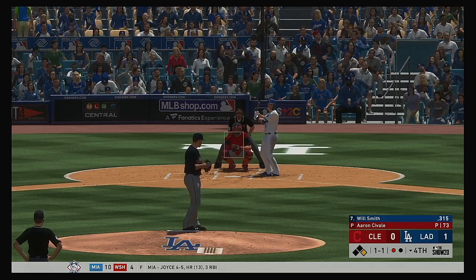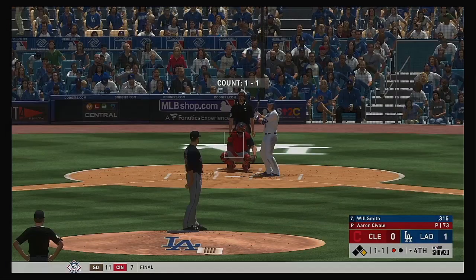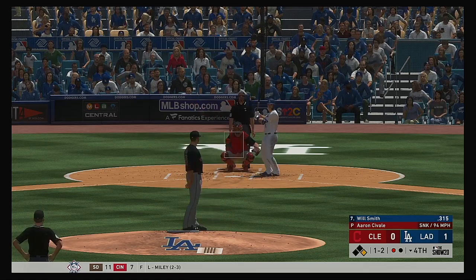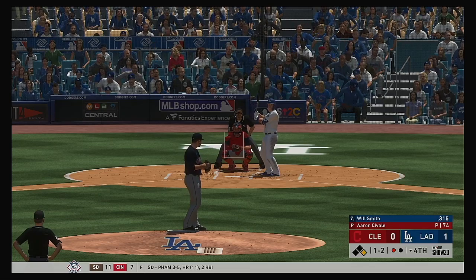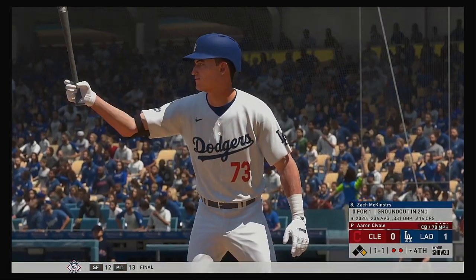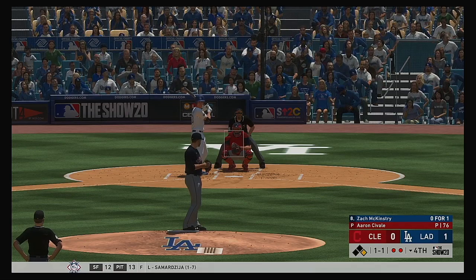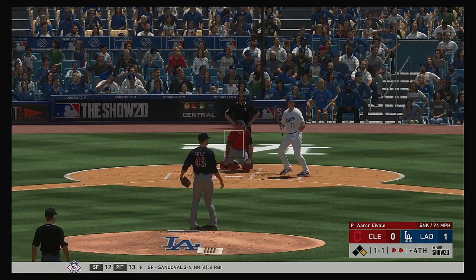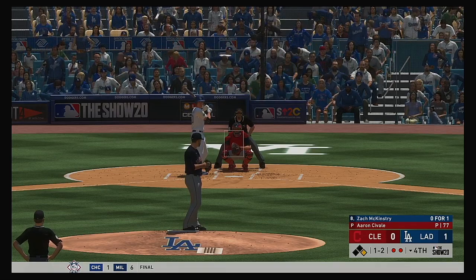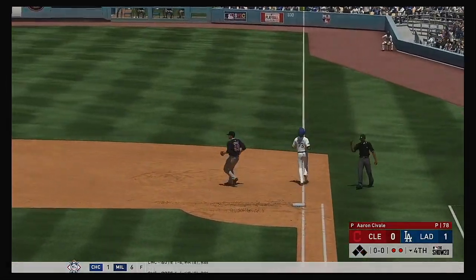Striding into the box Will Smith, who drew a walk his first time up. A throw over and he just manages to get his hand in. One run, two hits, no errors for the Dodgers thus far. Swing and a miss on the sinker, it's one and two — one of the toughest pitches in the game to square up, a heavy sinker with good downward action. He runs a ball — fooled him as he swings through the curveball — two down. Ready now Zach McKinstry, he's 0-for-1 thus far. Runner on first with two away — swing and a high chopper, flip behind the back, throw to first will get him easily, and the side is retired.